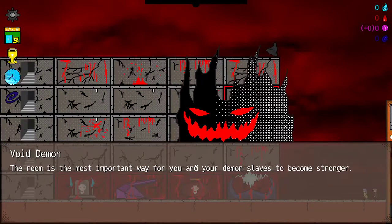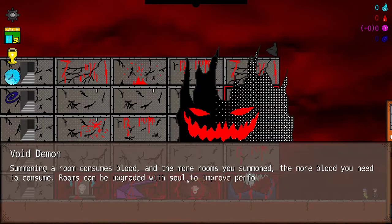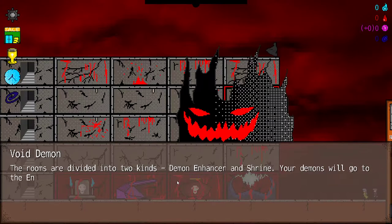Void Demon: The room is the most important way for you and your demon slaves to become stronger. Summoning a room consumes blood, and the more rooms you summon, the more blood you need to consume. Rooms can be upgraded with soul to improve performance. The rooms are divided into two kinds.